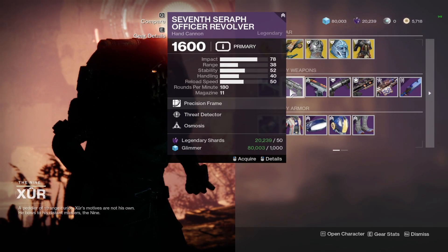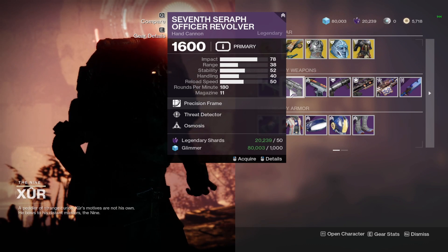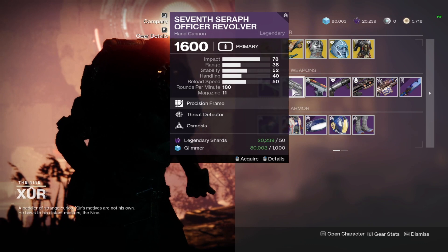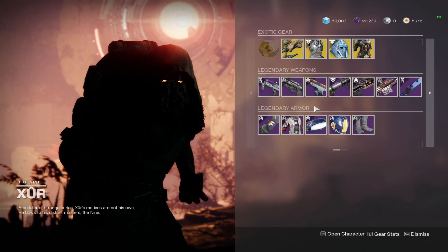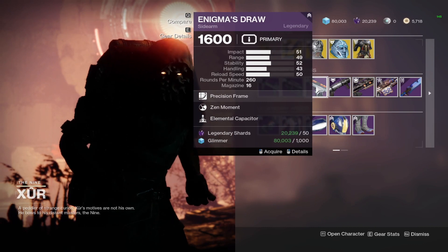We have a Seraph Officer Revolver with Threat Detector Osmosis. Honestly, there are better ways of getting this gun in the game currently, and this is not a great roll, so I'm just going to say go ahead and skip on that. We also have an Enigma's Draw with Zen Moment Elemental Capacitor — I'd honestly say skip on that as well.